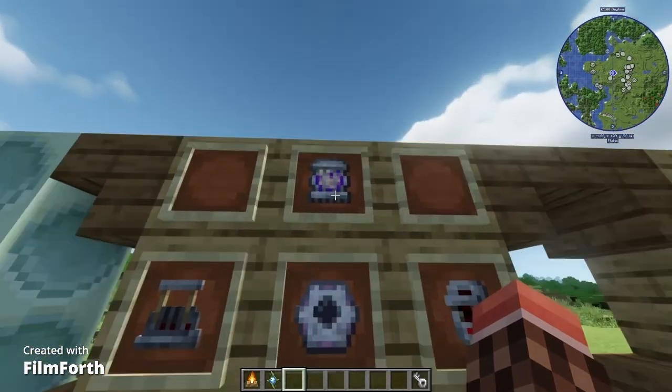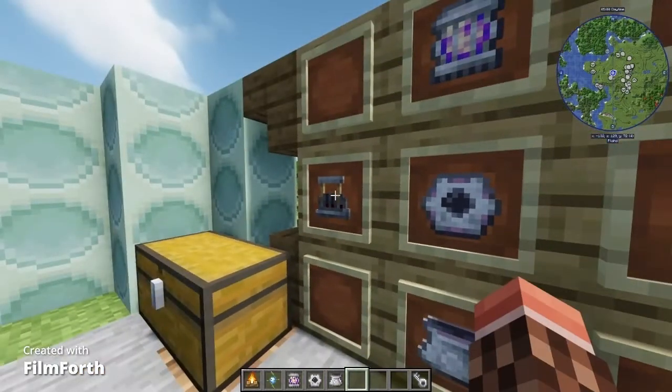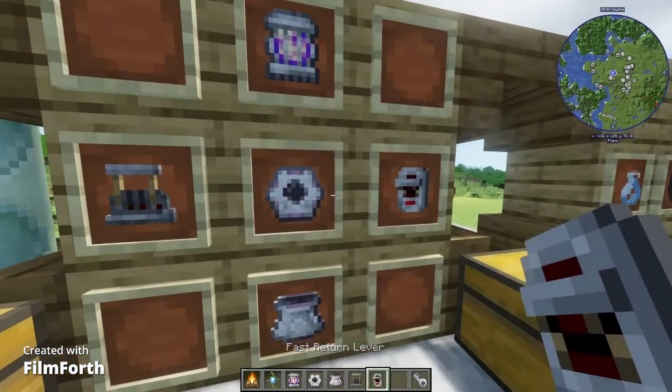So now, there is the TARDIS core, the TARDIS panels, and the TARDIS base along with the flight lever and the fast return lever.